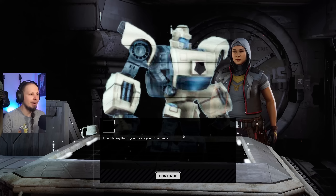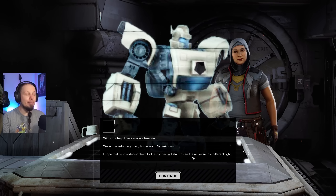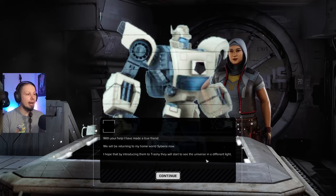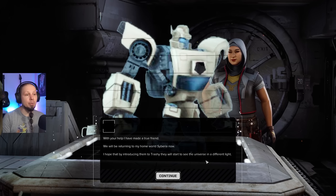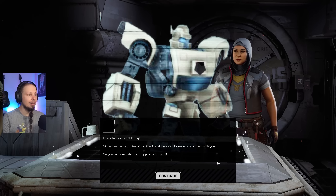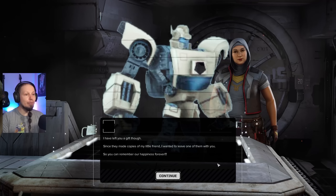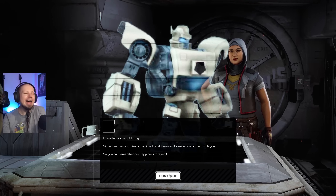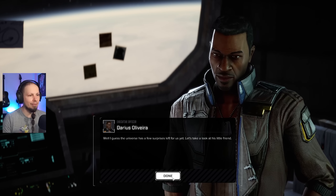But let's talk about this for a second. The character says: 'I want to say thank you once again, Commander. With your help I have made a true friend. We will be returning to my homeworld, Siberia, now. I hope that by introducing them to Trashy, they will start to see the universe in a different light.' I guess the universe has few surprises left for us yet. Let's take a look at this little friend.